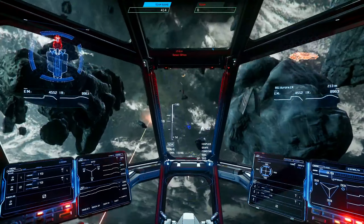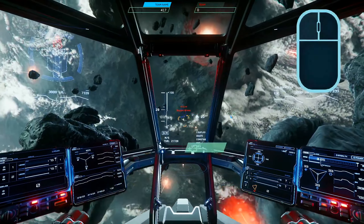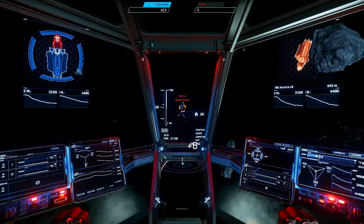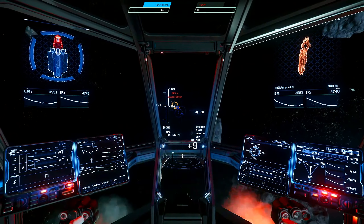Now that we know how to target and use PIPs, it's time to go over some of the specifics with your weaponry. To fire your weapons, press the left mouse button. If you've been firing your weapons for a while, you might notice them suddenly stopping and a small amount of time passing before they resume firing. This is your weapons overheating. If you find your weapons are overheating often, maybe ease up on that trigger finger.